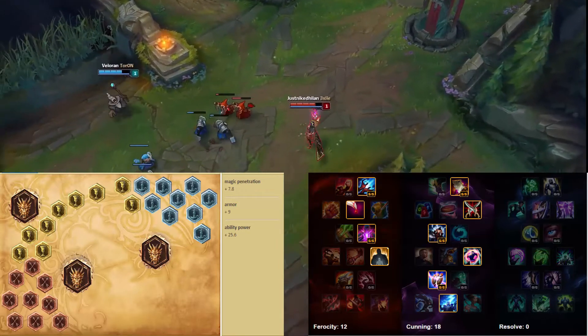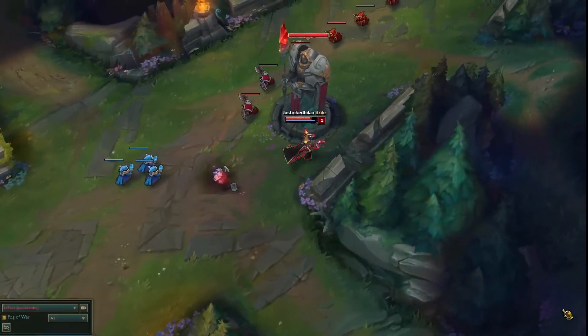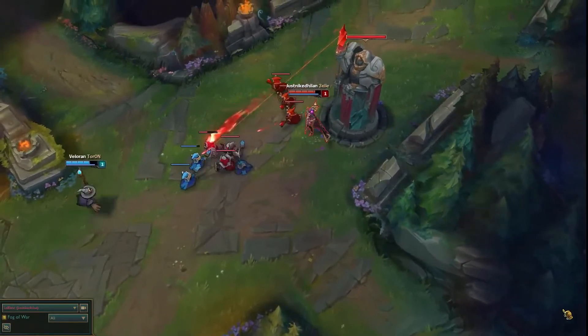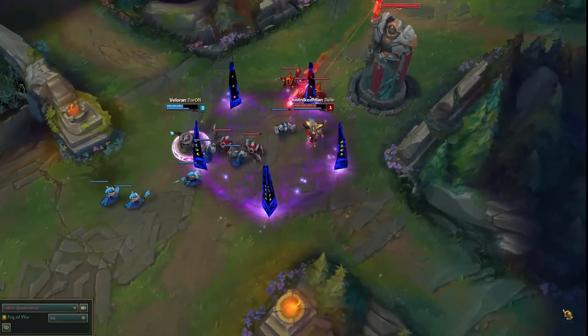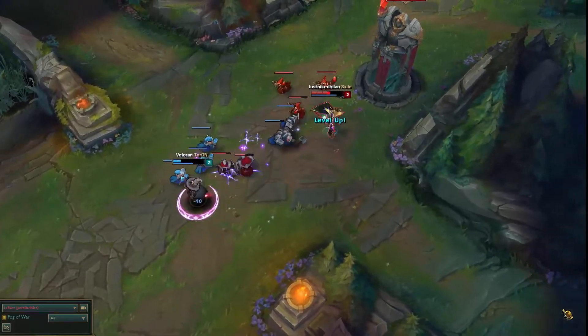I like to put bounty hunter but I didn't do it in the video because I messed up on accident, so no misconceptions. When you start with this build, you want to start with a dark seal and refillable pot to punish your laner. You want to get the Hextech Revolver as your first item and then try to get the gunblade as fast as you can to make your laning phase even better.